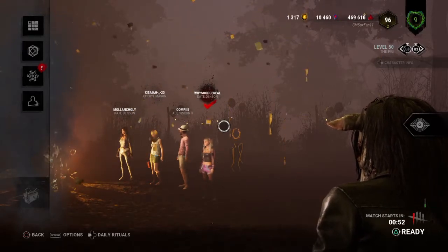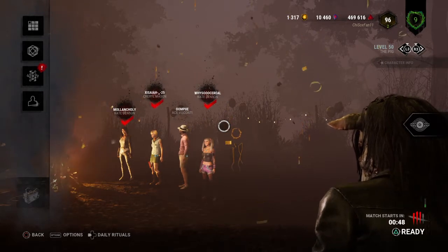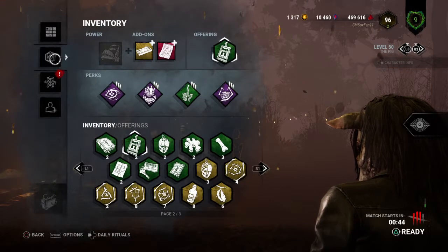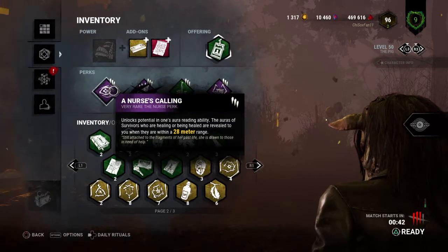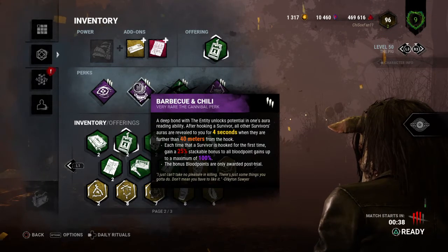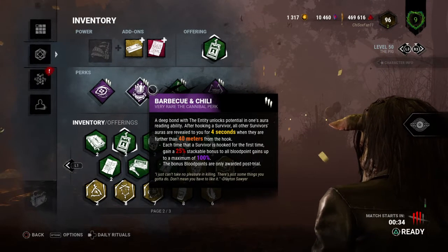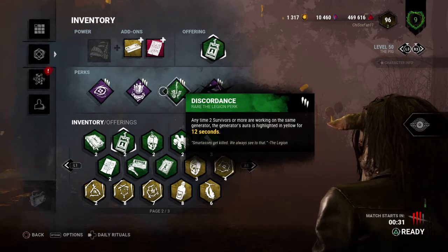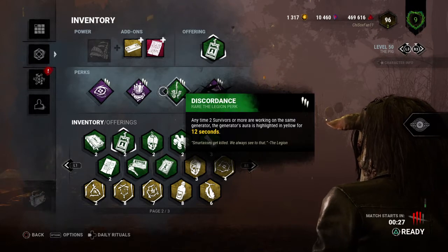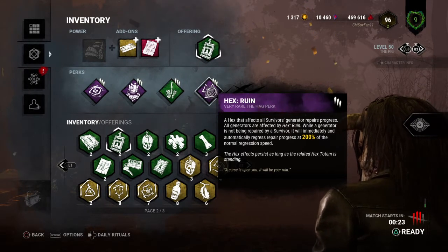Welcome back to another round of Dead by Daylight. We're playing a killer round, playing as The Pig with our aura reading build. We have Nurse's Calling to find out where survivors are healing when they're close to us, Barbecue and Chili to see survivor auras whenever we hook someone and they're a good distance away, Discordance to see when more than one survivor is working on a generator, and Ruin to slow the game down.